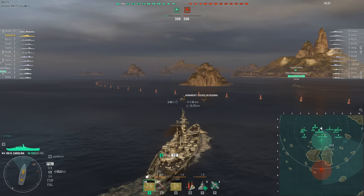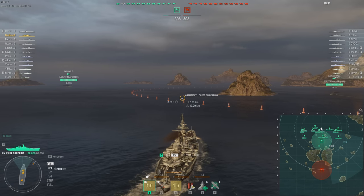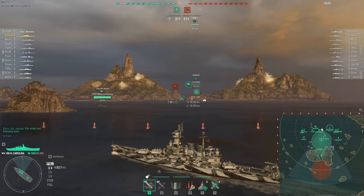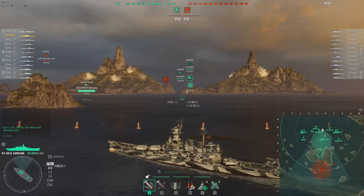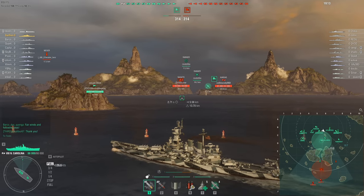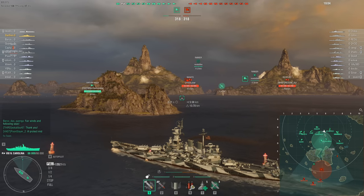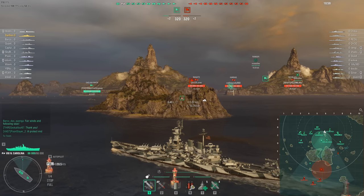Before we get started, there are a couple of other players on the team you should be paying attention to. One is the Gajimada over on the right-hand side of the screen. Don't pay too much attention to the Farragut, briefly visible on the left. He's one of those destroyer players who thinks that because his torpedoes only have a 5.5 — or maybe the upgraded 6.4 kilometre range — he has to get within that range of the entire enemy team as quickly as possible at the start of the match. So yeah, let's not worry too much about the Farragut. Honestly, he's not going to be much use to the team alive.